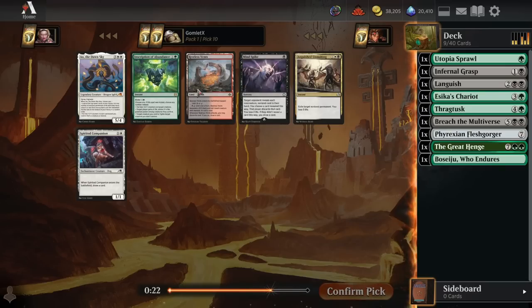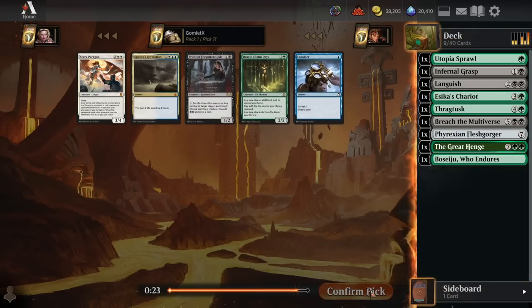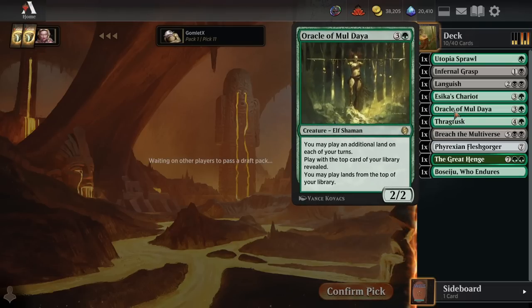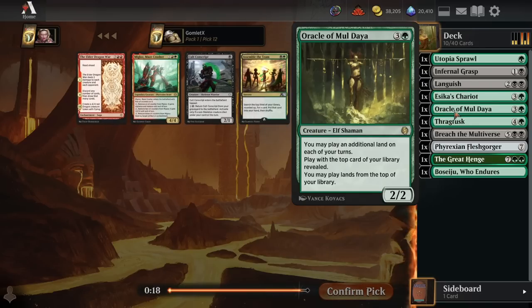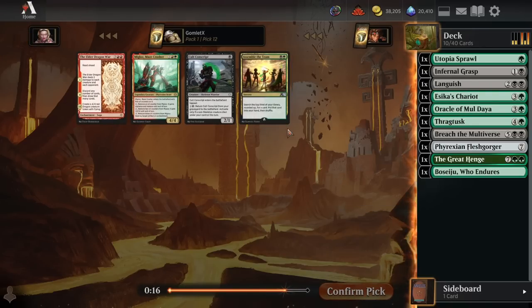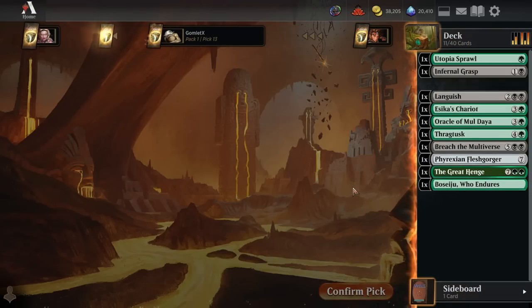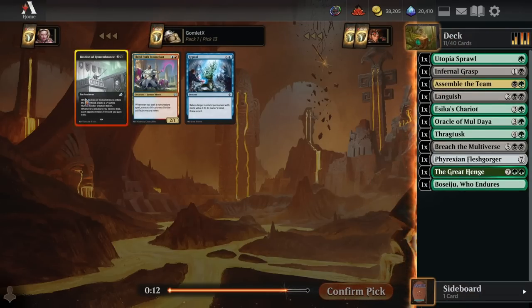Pick ten there's Inscription and a Mind Spike - I'm not super happy about either, so I'll just put one in the sideboard. Pretty happy about Oracle of Mul Daya though. If you've got lands on top of your deck, Oracle becomes an incredible card draw engine because you get to play two lands per turn and play the lands off the top of your deck. There's also a weak demonic tutor - search the top third of your library for a card - more interesting than Cult Conscript, but it might be okay.